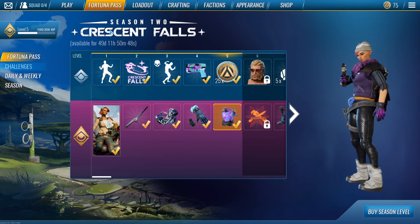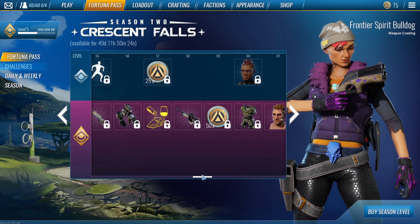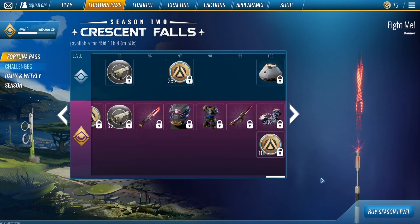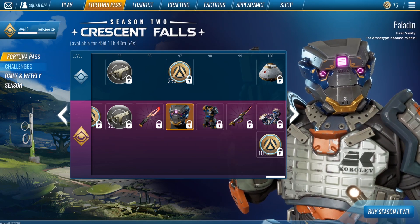I want to check out the Fortuna Pass, which is basically this game's seasonal pass. It gives you some really nice stuff — there are cosmetics, you also get some currency, crafting materials, character skins, and later down the line you get some really crazy armors, like these two things right here, and this awesome looking helmet.